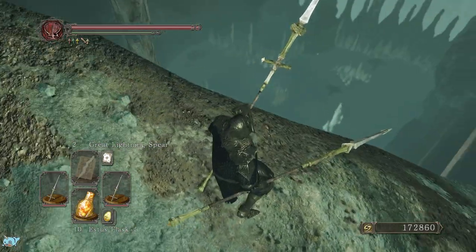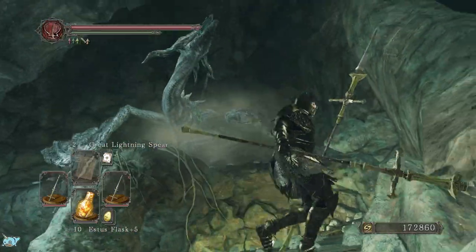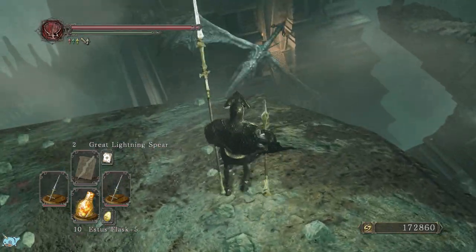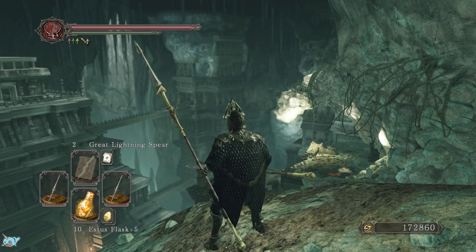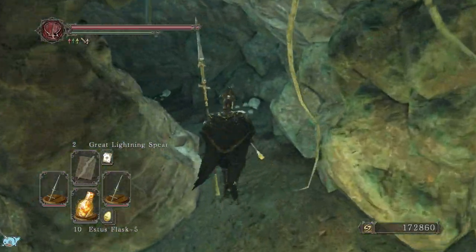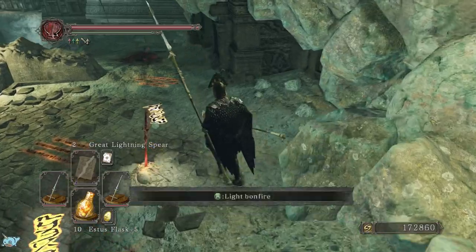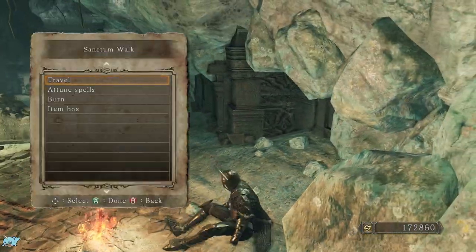Ooh, there's creatures down there. Whoa — that's an undead dragon. That was something I was missing from this game — the scary dragon on the bridge — and I guess that counts. Here's the bonfire. Let's see what it's called: Sanctum Walk.